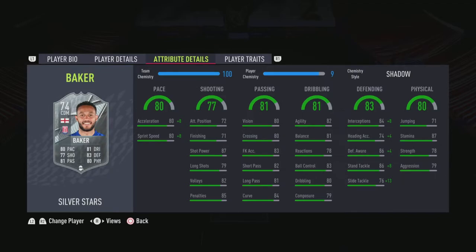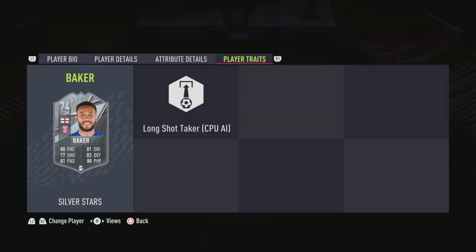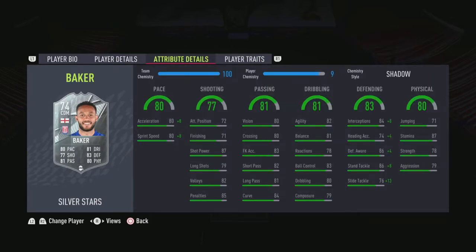His defending stats are now very very solid. Overall he's not too bad, especially for a Silver Stars card — he's going to be pretty good in the lounge for the rest of the year. Shooting is nothing too crazy, that's why you're playing him solely as a DM. His passing is okay, dribbling is fine, but the defending, physicals, and pace all together wrap into a very nice CDM.